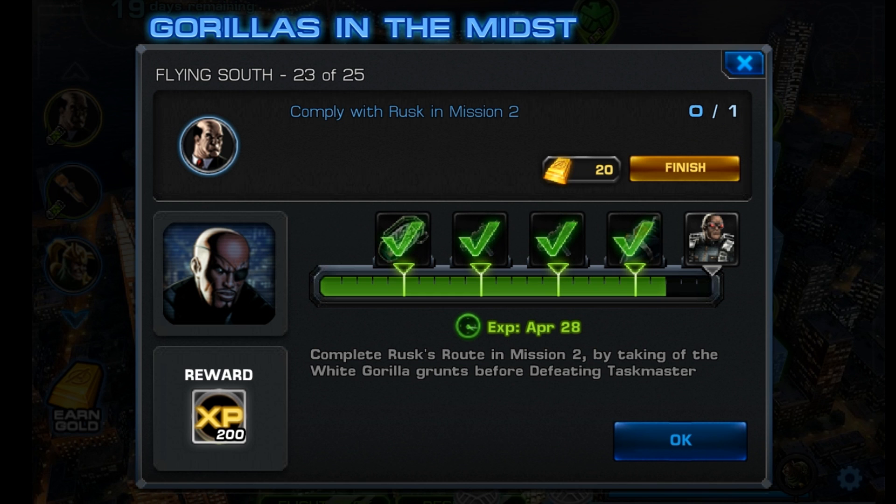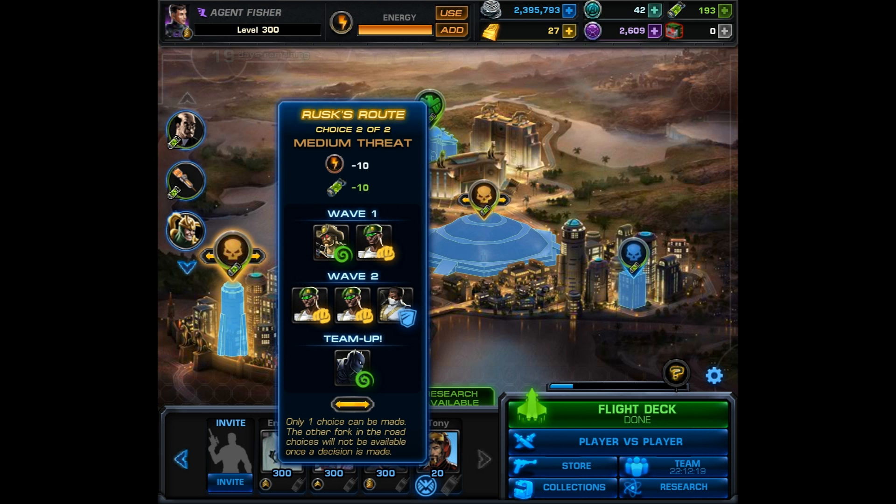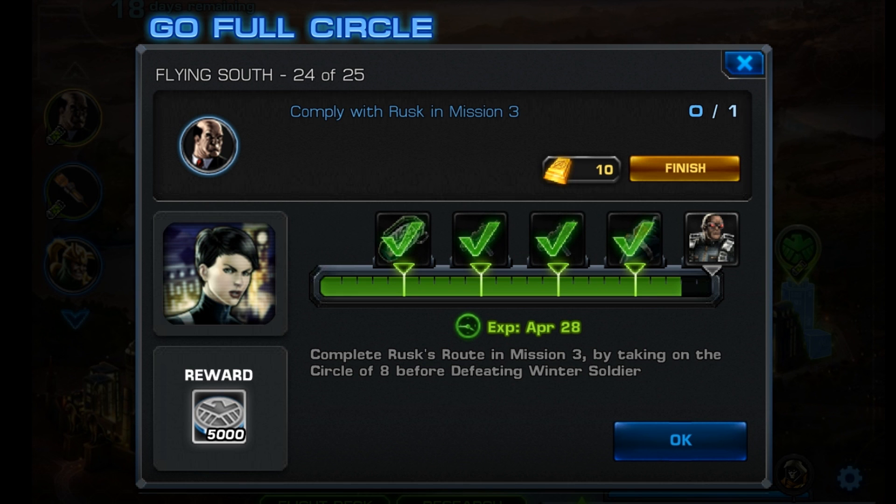For step 23, you have to comply with Rusk in Mission 2. This will end up being the White Gorilla Grunt's route. You do have to defeat the end boss after choosing the Rusk route, so the task won't pop up completed until you've finished the entire mission. Mission 2 has two options: Stick to the Plan, or Rusk's route. This will be a team up with Black Panther. So choose that option, and then get to and defeat the end boss Taskmaster. Once you've done that, you'll move on to task number 24.